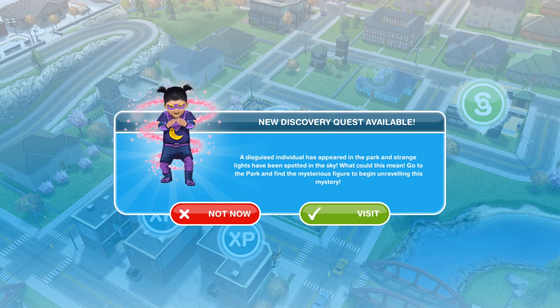Go onto your town map and if you are able to complete it, you will get this pop-up. This says New Discovery Quest available: a disguised individual has appeared in the park and strange lights have been spotted in the sky. What could this mean? Go to the park and find the mysterious figure to begin unravelling this mystery.